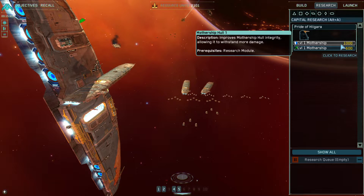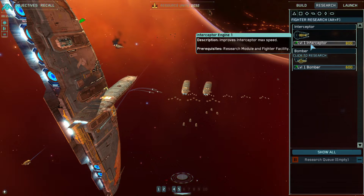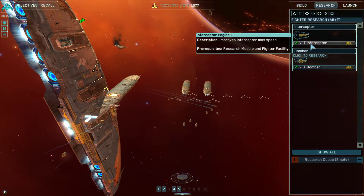Improves mothership hull integrity, allowing it to withstand more damage. Just a lot of these kind of upgrade things. This is the campaign, and when we research these upgrades, we will take them with us on to the next mission.